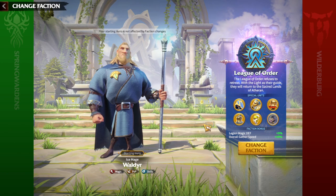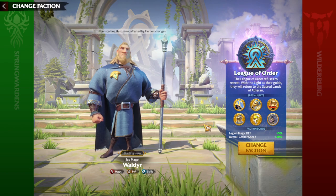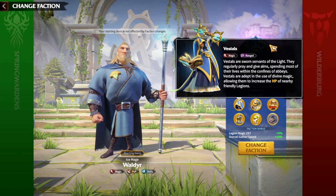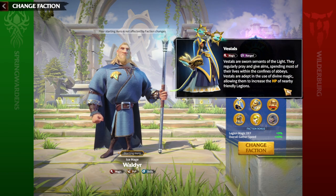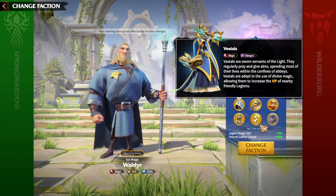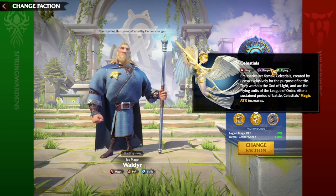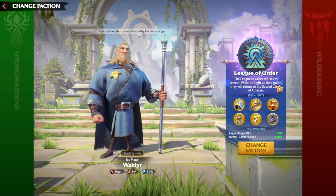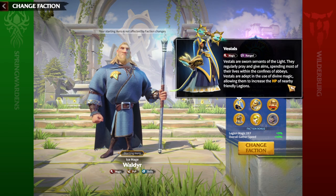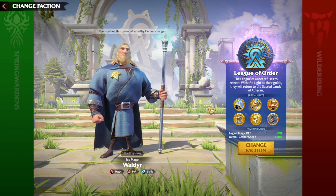For every single faction, every single legion has a different skill you should understand. For mages — Westals for League of Order — you get HP whenever there is a nearby friendly legion. That's why it matters to have League of Order: you'll have Celestials, you'll have Westals, and you're giving an HP bonus to all your nearby legions currently fighting with you.